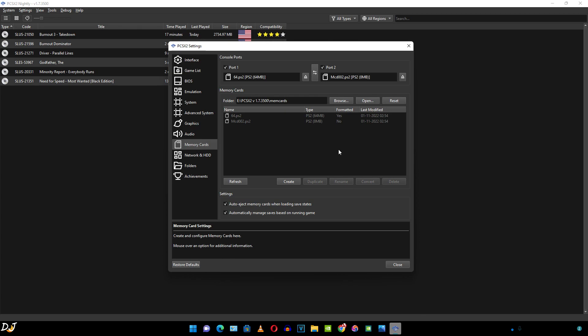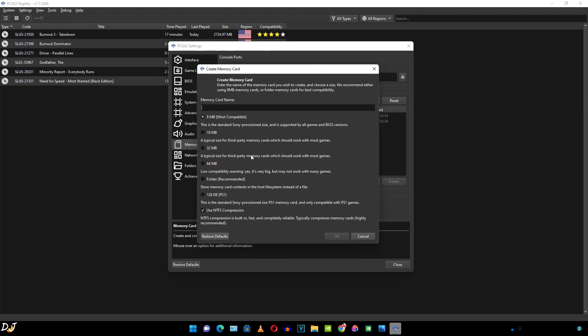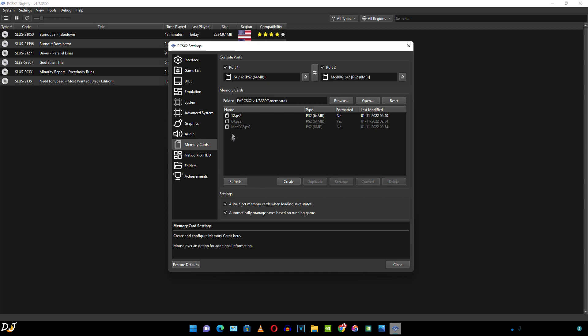Then we have the memory card settings. From here we can create multiple memory cards of different sizes. I have a 64 MB memory card. Creating a new card is very easy — just click on Create, select the size (I'll select 64 MB), name it anything, and click OK. The memory card has been created. Now just right-click on it and select Use for Port 1.